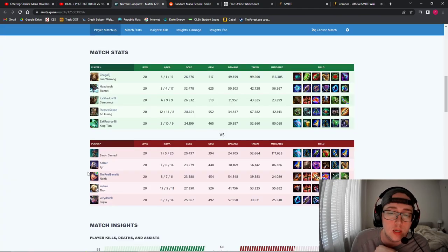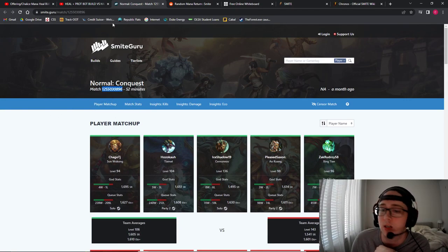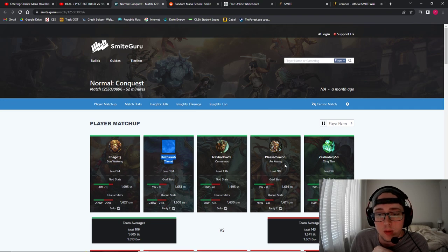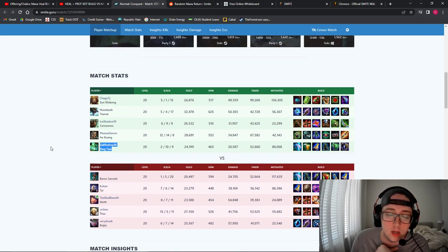I also have an anecdotal account — I don't have a video of this, but here's the match ID, you can look it up on my Guru. It was me, my brother, and my friend, and I noted this over voice chat — they are my witnesses. I was playing as Tiamat, I was low on mana and had about 3k gold. We were in the gold side jungle near Gold Fury, my friend Zach Rudway picked up a chalice, and I received all my mana back. We'd just had a team fight — a Fire Giant siege or something — and I received all my mana back.